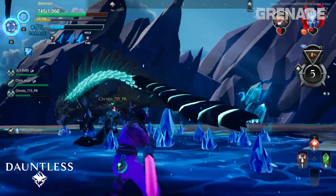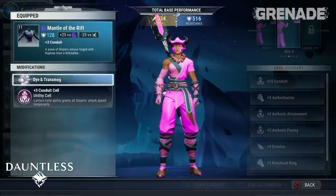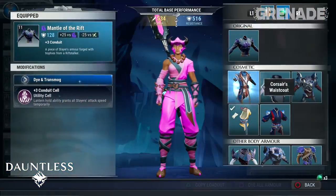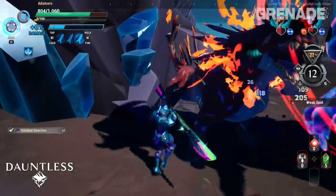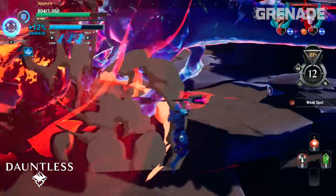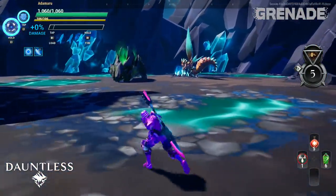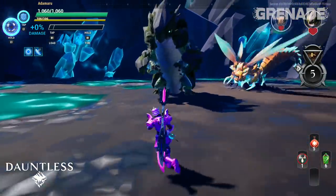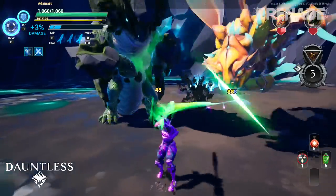Months after release, Dauntless has added even more content. One of which is the Escalation mode in which we can only take a single set of gear with us to take on five random behemoth battles without stopping. This could mean your choice of armour is weaker than expected. And did I mention you'll be fighting two behemoths at the same time? It's quite daunting, no pun intended at first, but after a while this becomes the best part of the game.